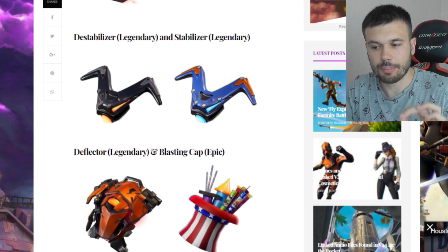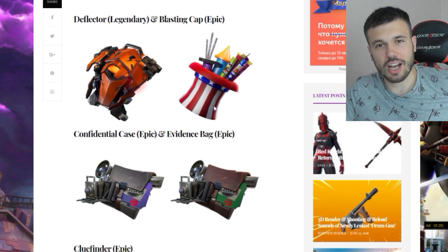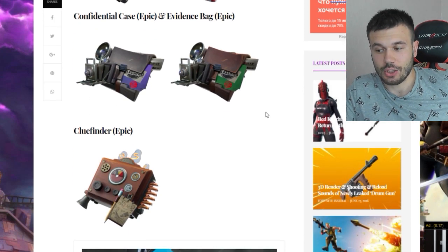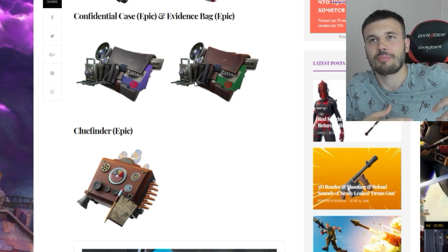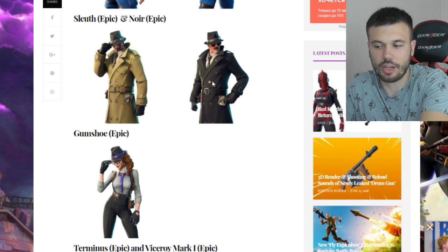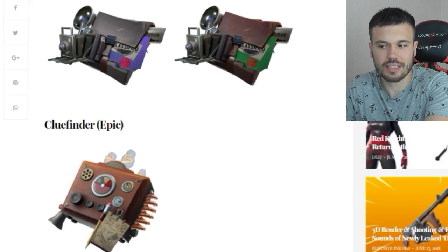We got Legendary Stabilizer, looking amazing. Then we got Deflector Legendary and Blasting Cap. The Deflector looks cool but Blasting Cap looks awesome — super cool with all those fireworks and the American hat style, it looks magical. Now, Confidential Case Epic and Evidence Bag — I'm pretty sure those two belong to Neuer and his companion. Take a look — they have the same thing in their pockets. You got some camera, also some papers like they have in their pocket.